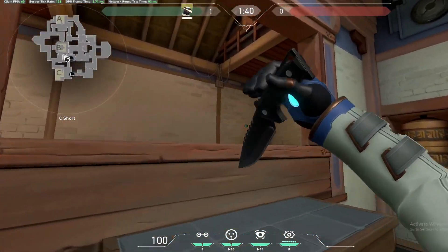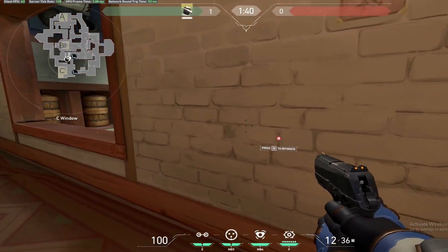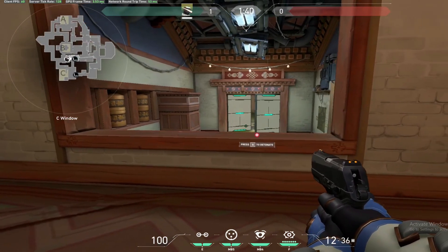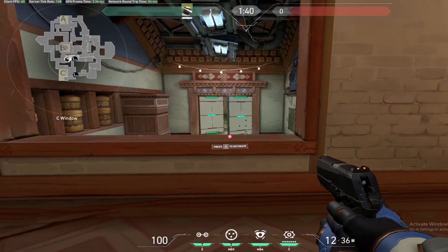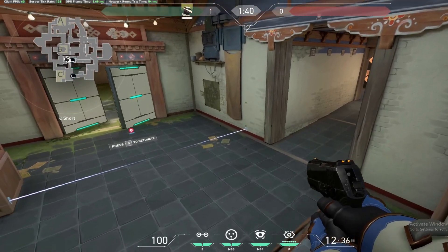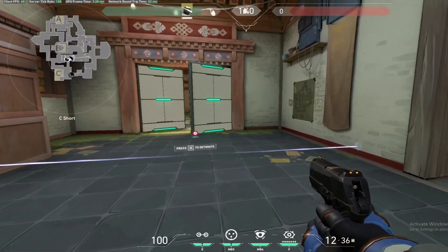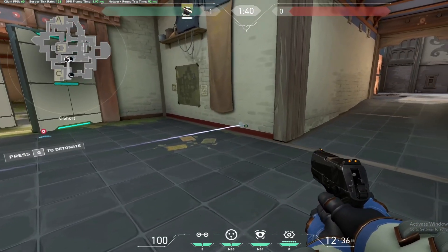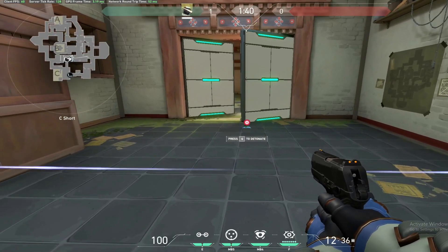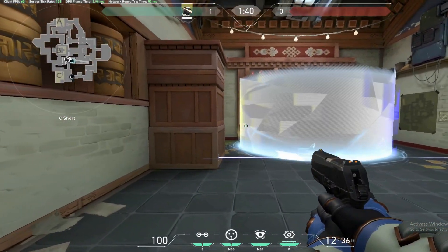Usually I'll have a teammate on window, and they'll sit back and wait for the trip wire to trigger, then pop two caps on him — he's dead. They'll usually figure out the routine of the trip wire, so I'll either move it up closer or scoot it back, place it on this doorway. Sometimes I'll shoot it out, think it's safe, pop the trap in here to slow them, and let my teammate know — it's a free kill.